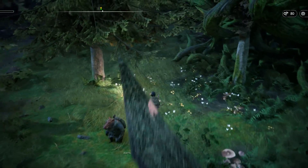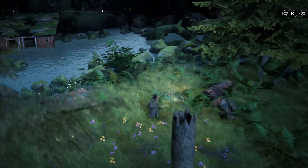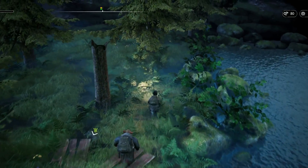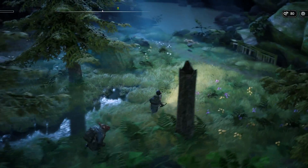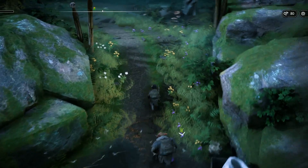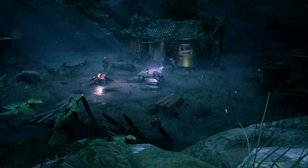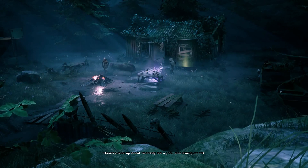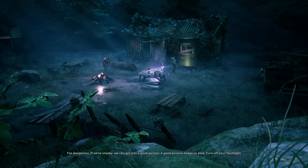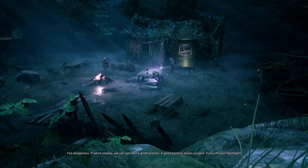We have been here I think. Let's see if there is something on the shore — it's the camp. That's this side of the map clear and there should be a combat in the other half. There's a cabin up ahead — definitely feel a ghoul vibe coming off of it. Too dangerous to run in guns blazing. If we're sneaky we can get into a good position — a good position keeps us alive. Turn off your flashlight.